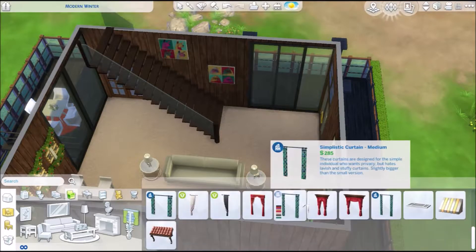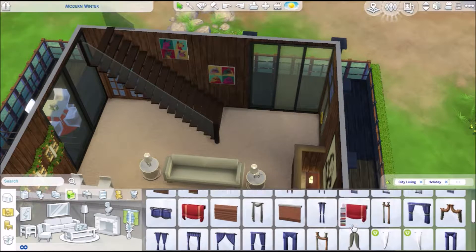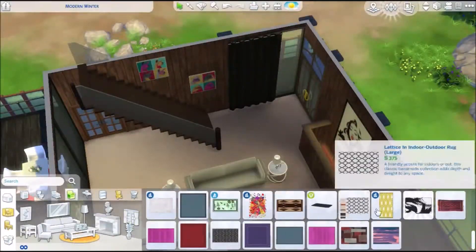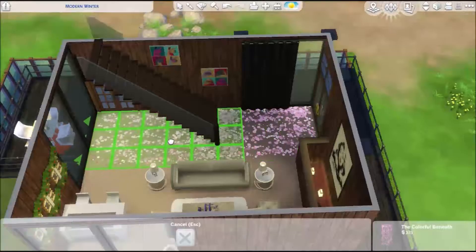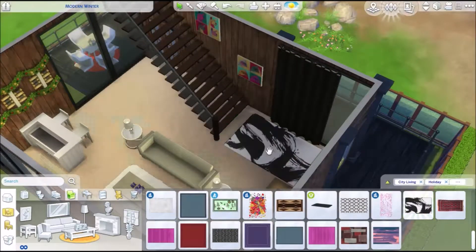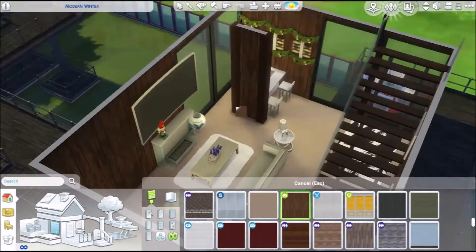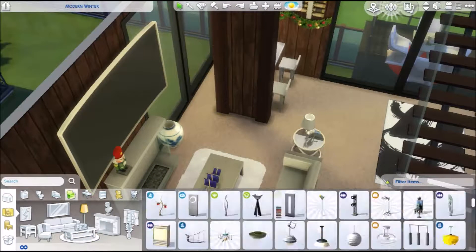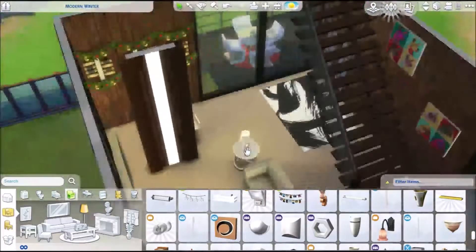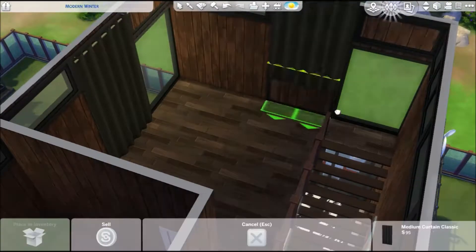It brings family together, so I'm not going to complain. I'm about to use the Dying Out Curtains — you can see that list on screen, which is everything I'm using inside this build. I also put these illuminating lights from the Spa Day Stuff Pack. If you don't own the Spa Day Stuff Pack — what's wrong with you? Spend like 20 dollars on it; it's worth every penny. It's actually my favorite stuff pack of them all.